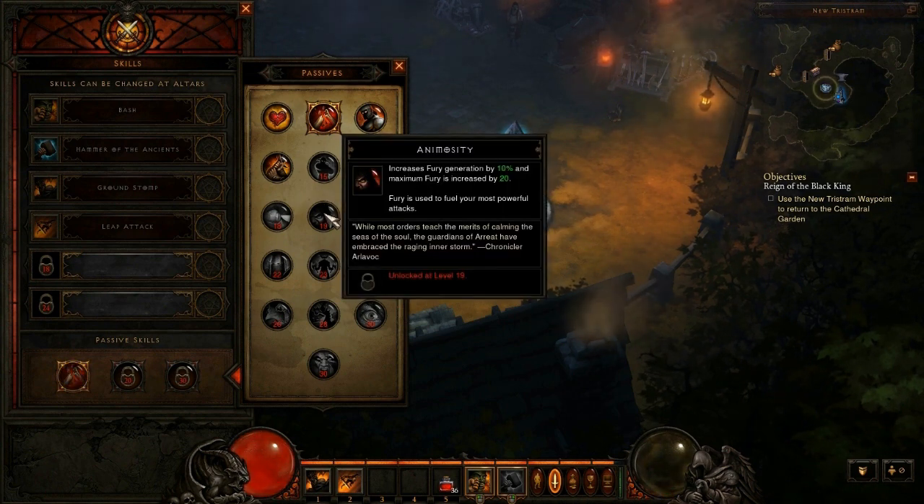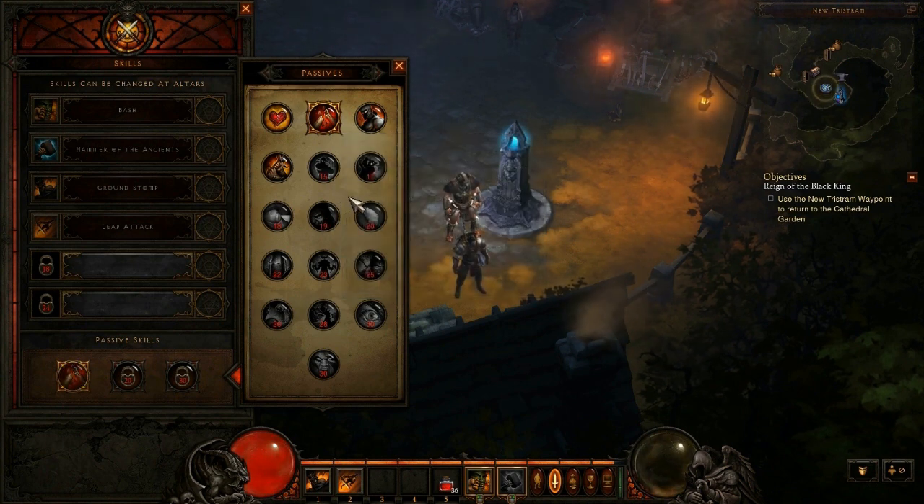The eighth passive is Animosity. Increases fury generation by 10% and maximum fury is increased by 20. Fury is used to fuel your most powerful attacks. This one's pretty cool — fury generation increased by 10% and then your maximum fury goes up by 20. Fury is what you use to do your biggest attacks like Hammer of the Ancients, so having more fury could be pretty useful.